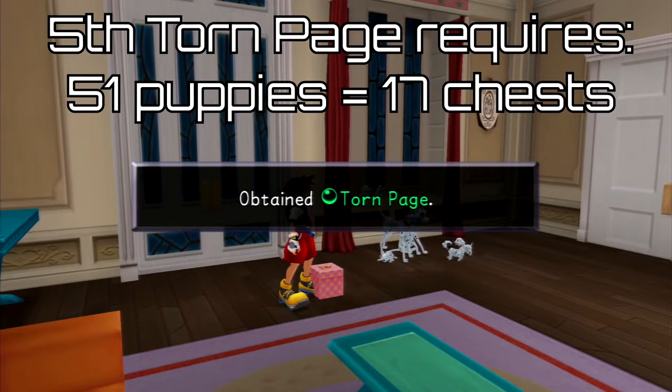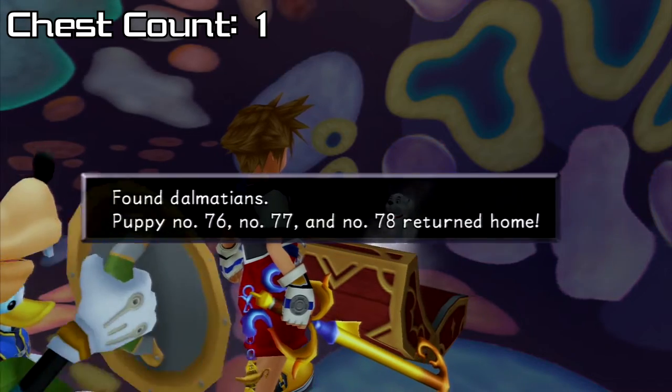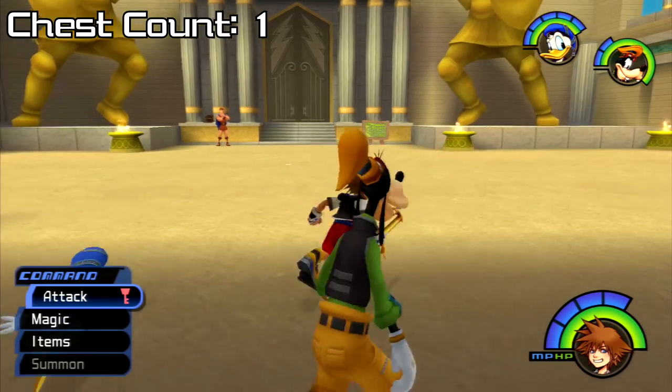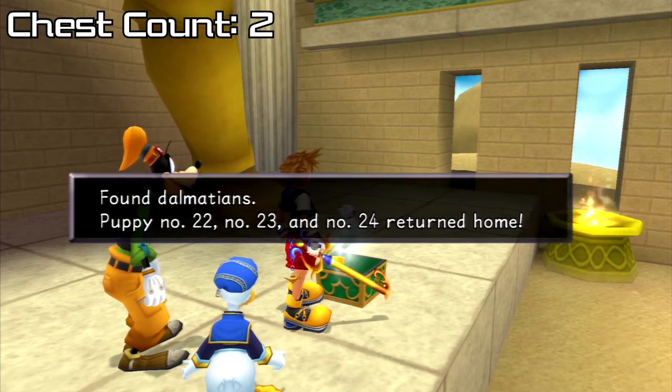Now for the fifth torn page, which requires 51 puppies or 17 chests. I mentioned the one in Chamber 6 of Monstro, but let's grab the other 16 chests. I recommend having High Jump as that's what we'll be using to more easily get them. Starting with Olympus Colosseum: if we get the blue trinity by the feet of the right statue, we'll get Dalmatians 22, 23, and 24.